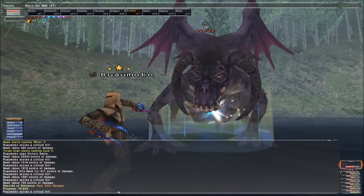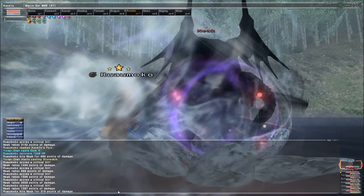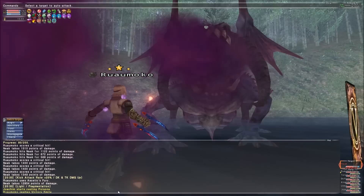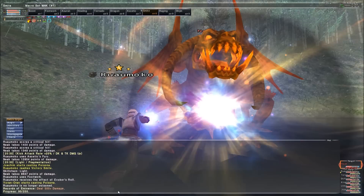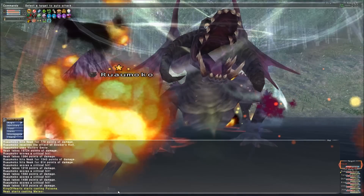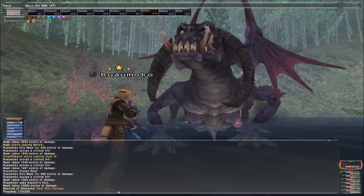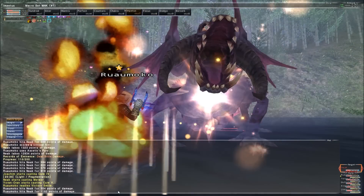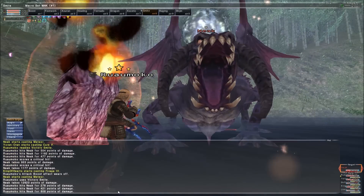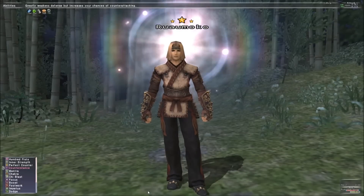Try to time Focus for this tactic as well, as that accuracy bonus is going to help you out a lot — but time it better than I do in this clip. Even when 100 Fists falls, you'll still have a solid stack of Impetus hits built up, so your damage won't fall off that hard. Plus, you can also fall back on the aforementioned Footwork trick if you need to. This clip here demonstrates just how much damage a Monk going full throttle can put out, especially without any other player support — I'm only using trusts in this clip. The other ability we need to go over is Counter Stance.